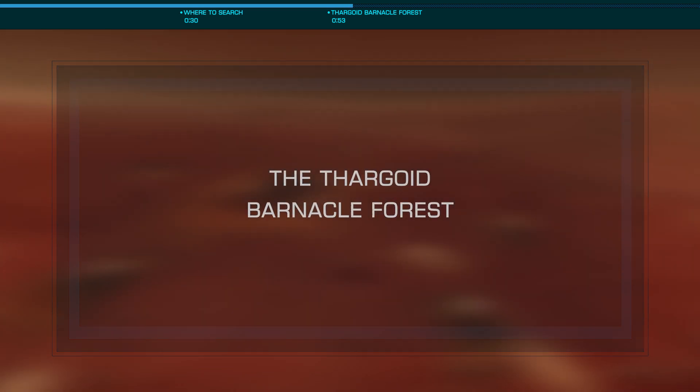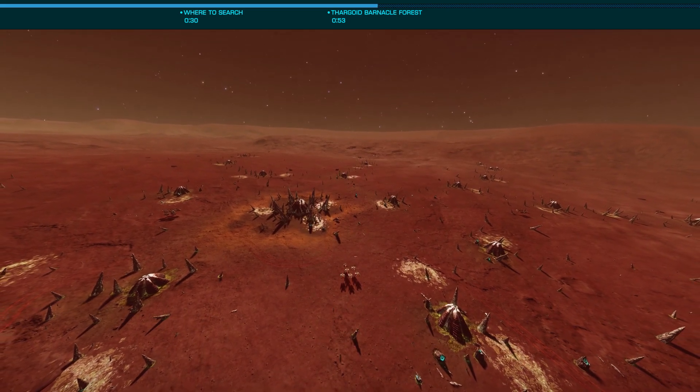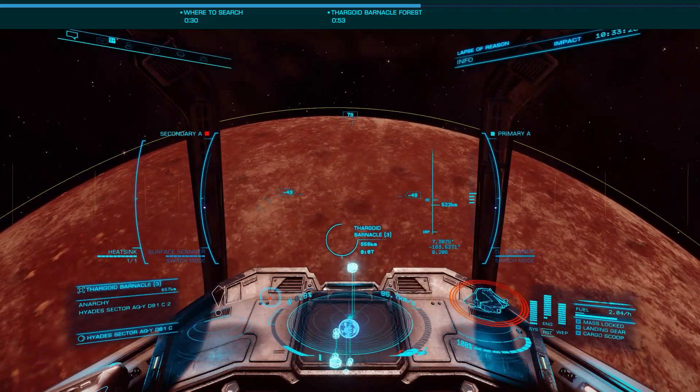When you reach the system, you'll have a 10-minute or so supercruise flight, as the site is roughly 130,000 light-seconds from the main star. When you approach the planet, use your detailed surface scanner to probe the planet and head to Site 3.